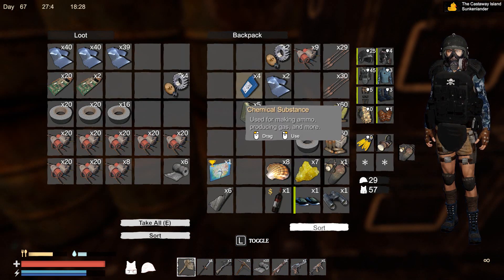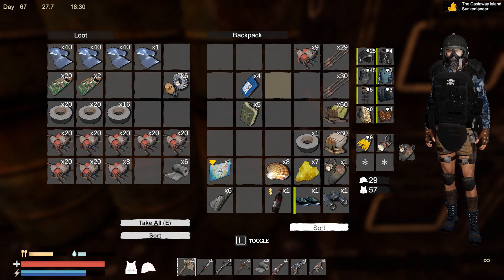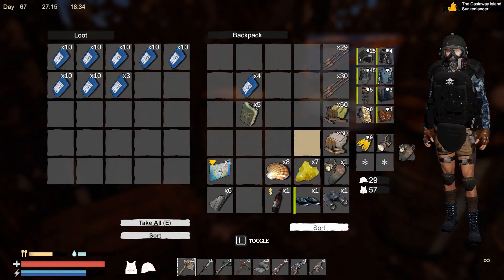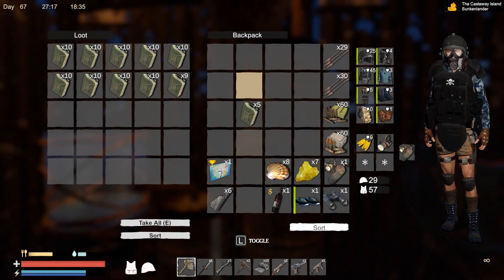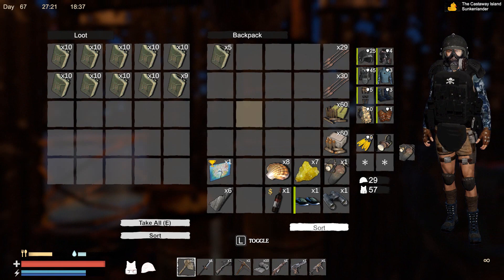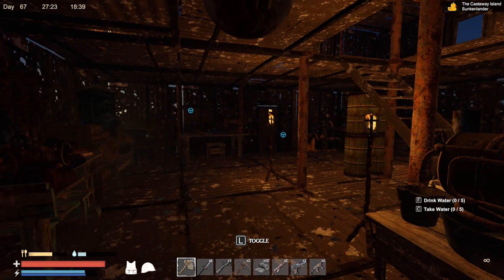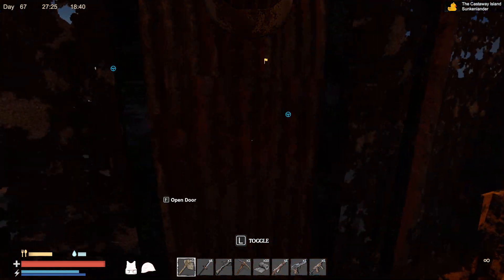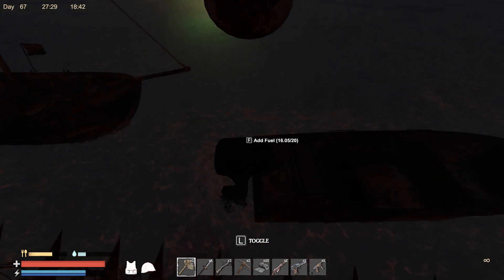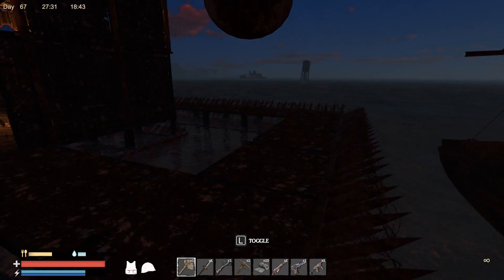Electronic parts can go there. The glass can go there. The advanced parts can go there. Components are in there. Duct tape's in there. Chemical substances over here. Heaps of gasoline. Actually, hang on - before I forget, I need to fill up the boat. There you go, she's a beaut.